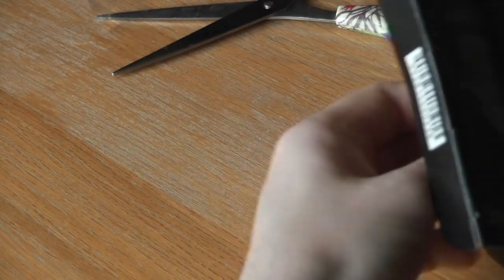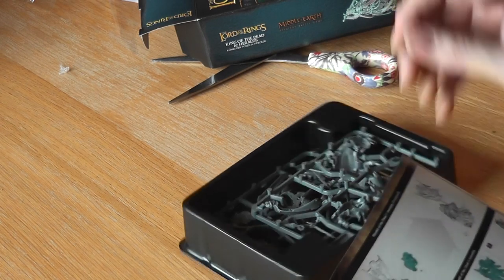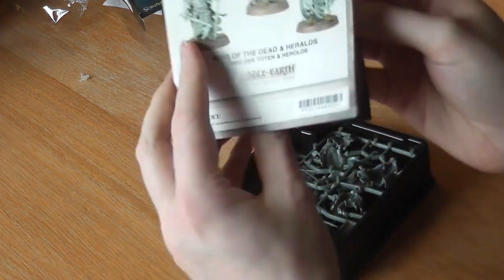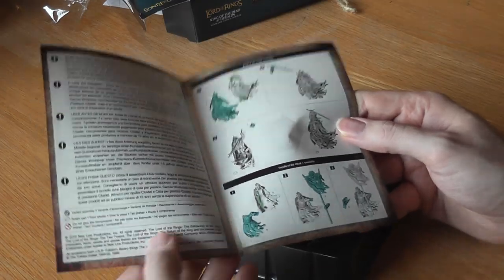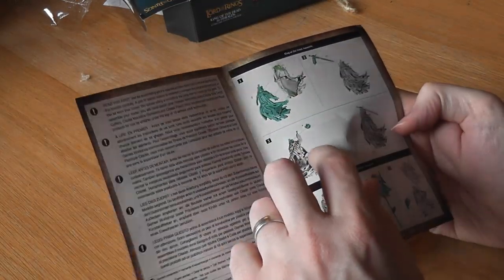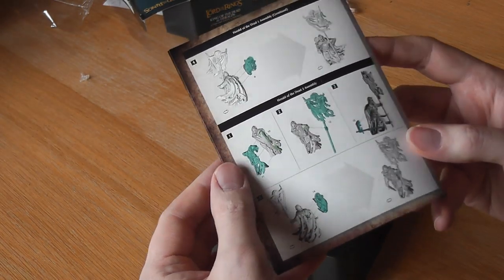In we go. First things first, we have our instructions — King of the Dead and Heralds. We have a lovely little assembly guide showing you where the glue is going to go, which bits to glue on and so forth. Really nice guides from GW these days. And on the back we have the same guide for the heralds.